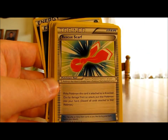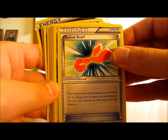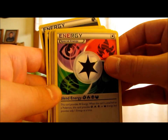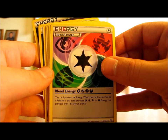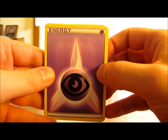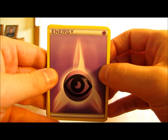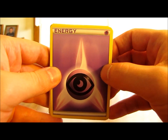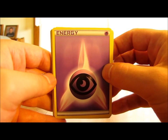Rescue Scarf is a Tool card — if the Pokemon it's attached to is knocked out by damage, you can put that Pokemon into your hand instead. The deck also has Blend Energy, which provides any type of energy to a Pokemon. Overall, this deck has nine Psychic Energy cards and eight Darkness Energy cards, plus the Blend Energy — 18 total. I usually aim for 20, but the trainers and supporters that let you reuse or retrieve energy should compensate for that.